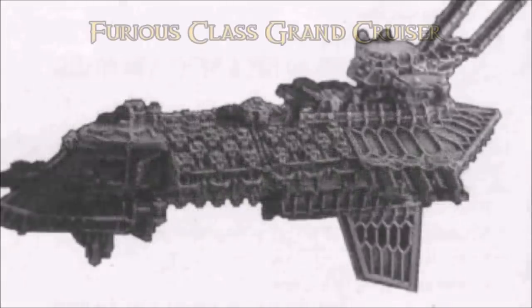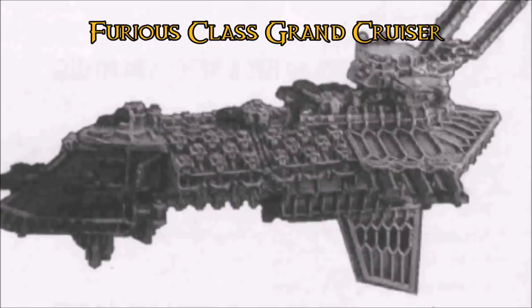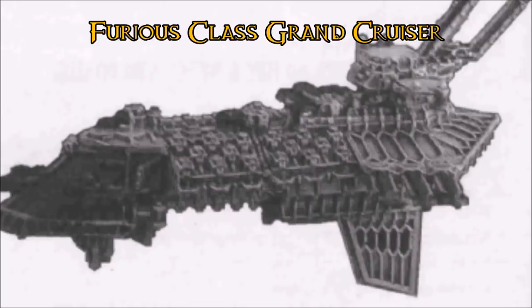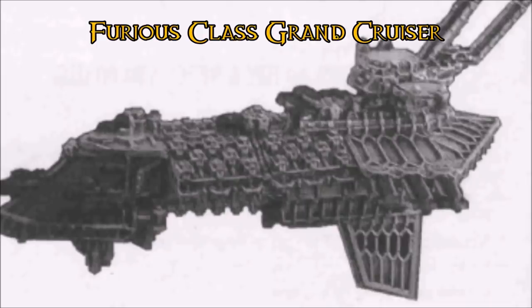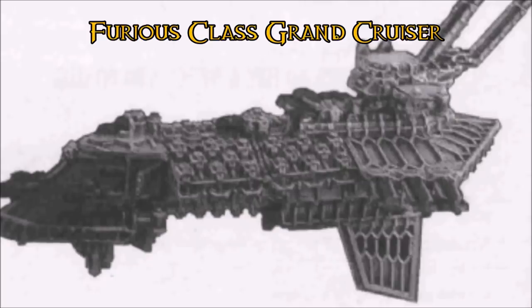Next up is the Furious class, used primarily as portable firepower, upping the power of Imperial squadrons to almost battleship levels thanks to two weapons batteries, a lance battery, and torpedo tubes. They were successful but had engine issues. The Imperium actually did something right for a change — they went through a rebuild to make them more reliable, albeit at the cost of reducing their weapon strength. Apparently, with this class at least, the Imperium learned from their mistake and refitted their ships accordingly.